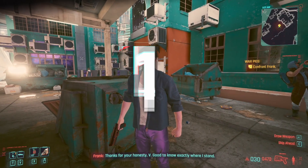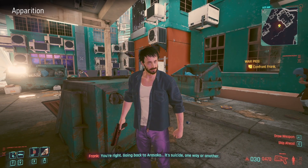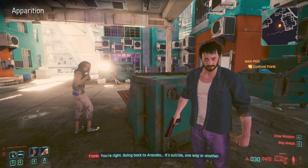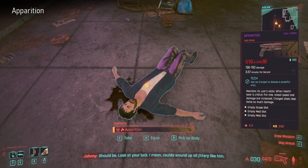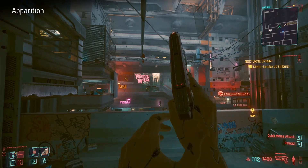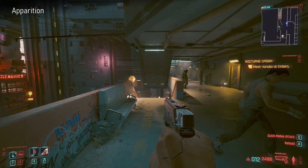To start with we have Apparition. You can get this on the Corpo life path only, which seems funny because there isn't one you can only get on Nomad or Street Kid as far as I know. If you didn't speak to this guy in the Corpo Rat life path intro, you won't be able to help him in this quest. If you fail the quest you get the gun - basically that's what it is. It's a tech pistol that monitors its user's vitals.